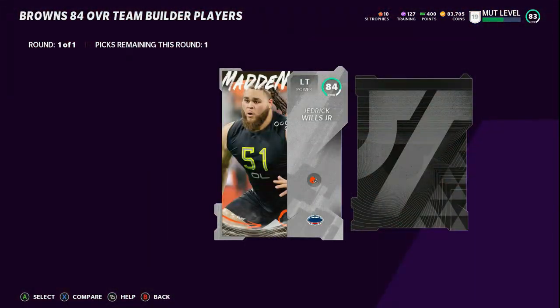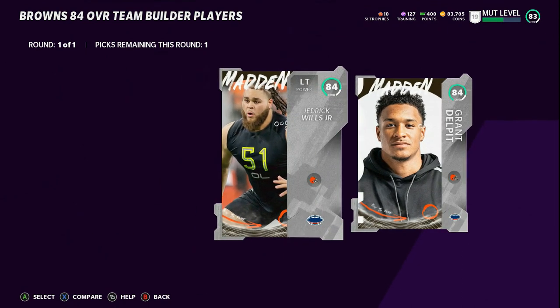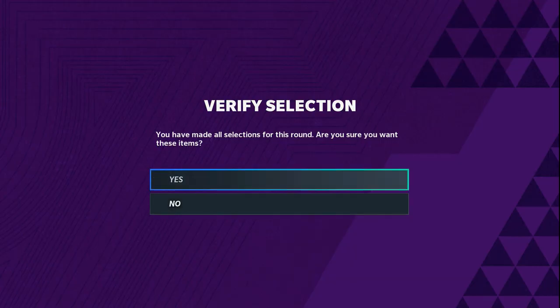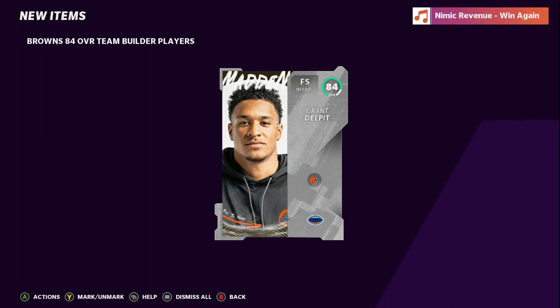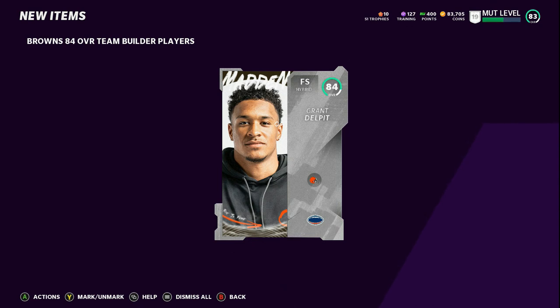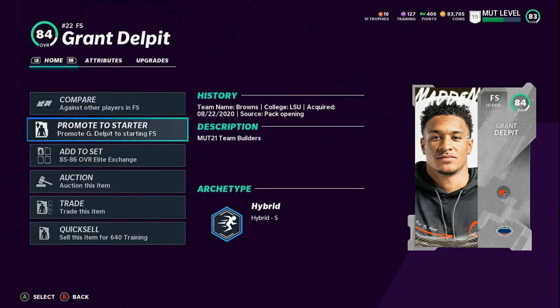So there's my Grant Delpit right there. You can also choose the offensive line if you need help on that side. We're gonna grab him and plug him right into the lineup. Do these team builders first — as soon as you start trying to build your team, this is the first thing you want to go to. Play your solos, get all your free coins, level yourself up to 25-30, then start working on team builders. You can get to level 50 in about 7 hours if you play straight. If you balance it like I do — about 2 hours a day — do about 10 solos and then some sets. Welcome the 84 Grant Delpit to the squad. If y'all enjoyed it, drop that like on the video — it's all love, let's get it!